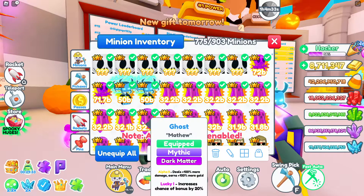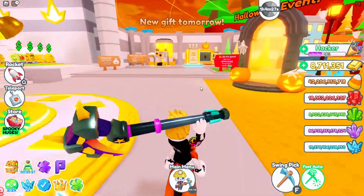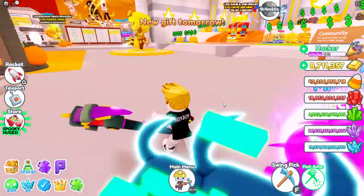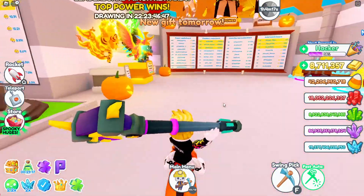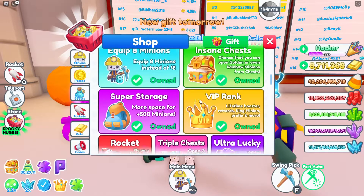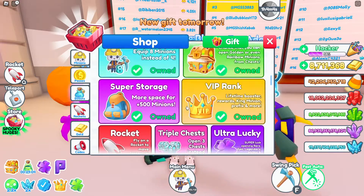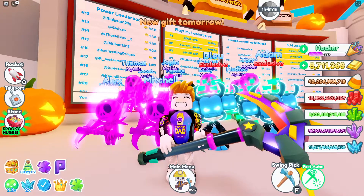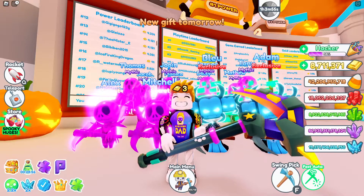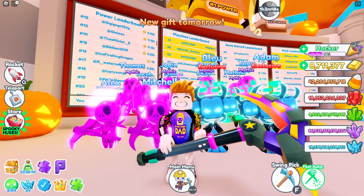I have 19 mounted pets right now, and the maximum you can get is 21. By collecting a little more pets I can manage to get up to 21 slots. The other extra slots I have are from game passes — I have the equip 8 minions and equip 16 minions passes. But for the power leaderboard, you don't necessarily need a lot of mounted pets, though they will increase your power.